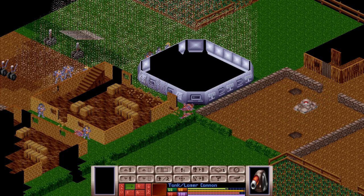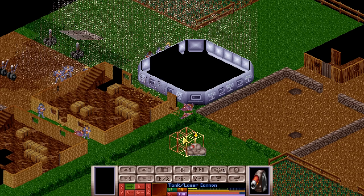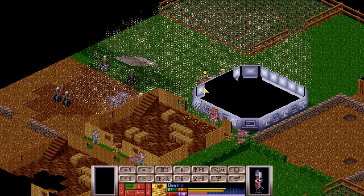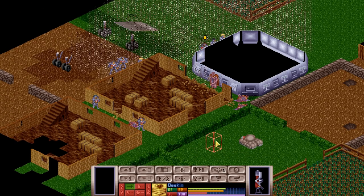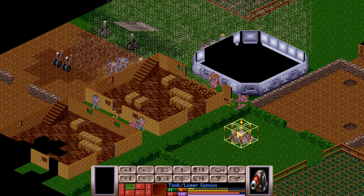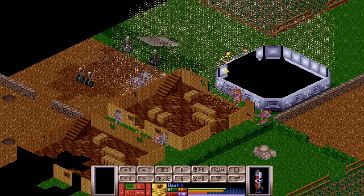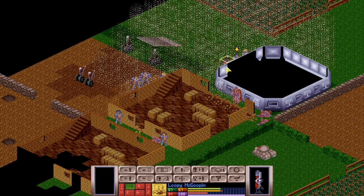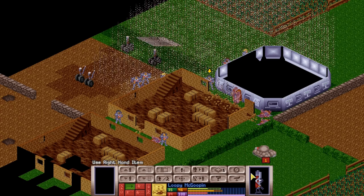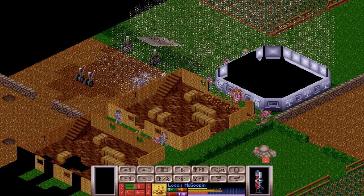What we want to do is move the tank over so that we have a fine shot should we want it. There we go. You're actually outside the UFO right now — that is interesting. If we move you, you will not draw the fire of the floater. Okay, Loopy McGoopin, if we put you here, this is a risk. It's a big risk. Chances are you're not going to miss, though. Marvellous.